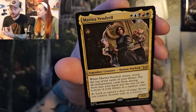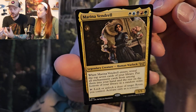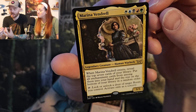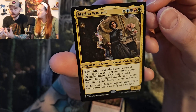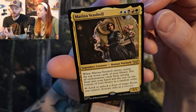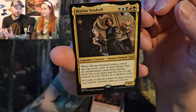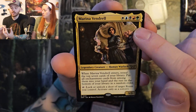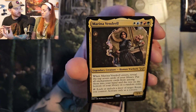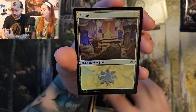Marina Vendril — another legendary. It's five colors, all five colors. When she enters, reveal the top seven cards of your library, put all enchantment cards from among them into your hand and the rest on the bottom of your library in random order. Tap to lock or unlock a door of target room you control. Activate only as a sorcery. So she can run any and all of the rooms. She has this manor where she just gets you and traps you with all these cool enchantment cards. That's a really cool thematic commander.